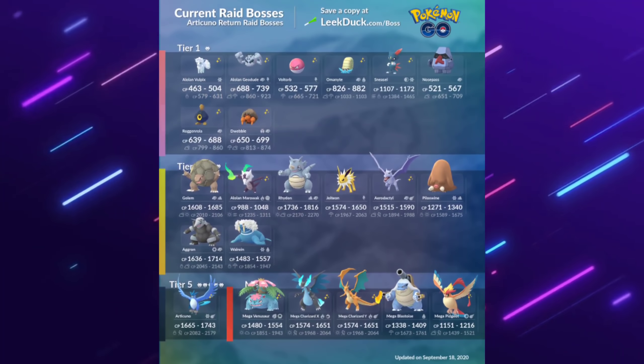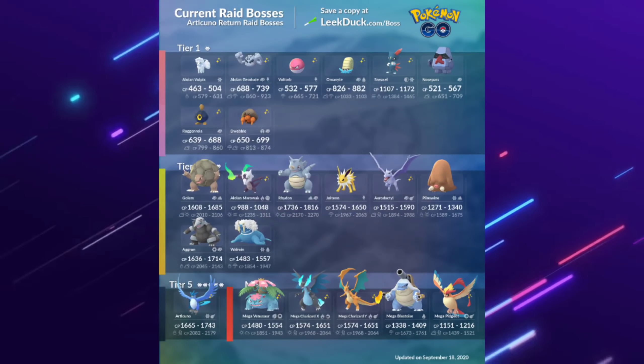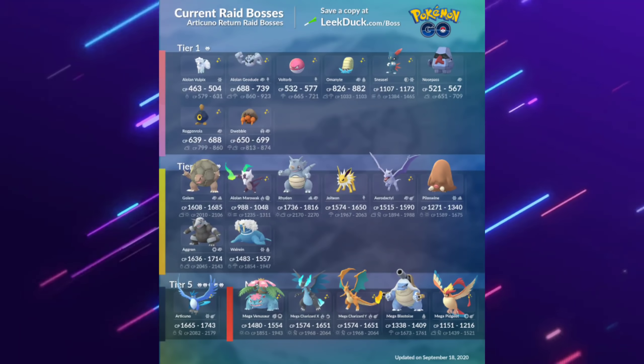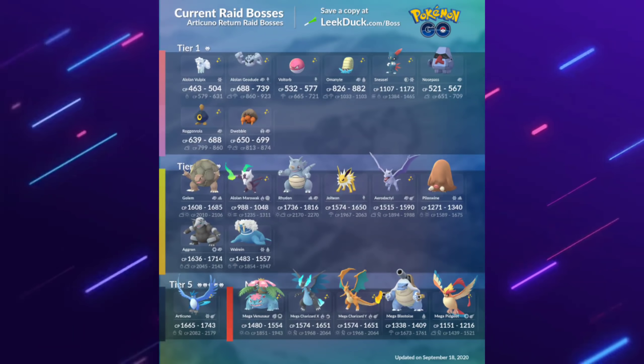Articuno is here and it can be shiny, as well as Pidgeotto which can be shiny in the catch screen. Articuno will have an exclusive move Hurricane, which is actually going to be pretty good, so take note of that and get out there and get one.